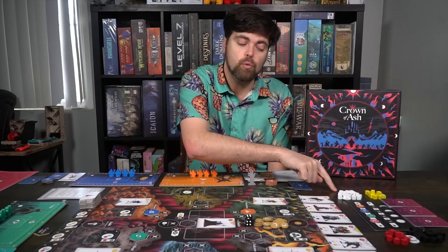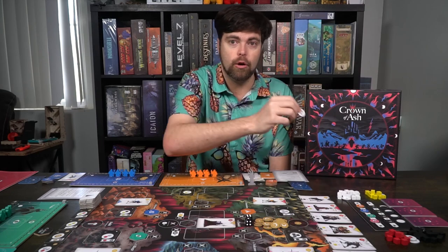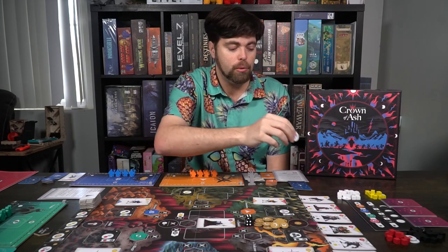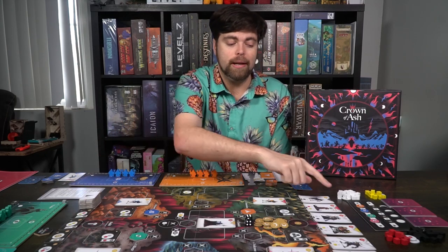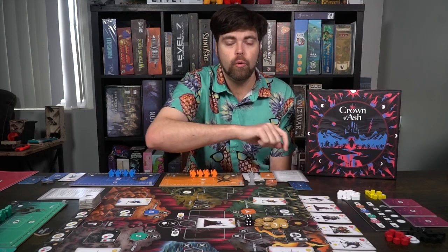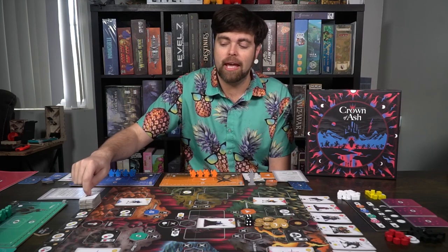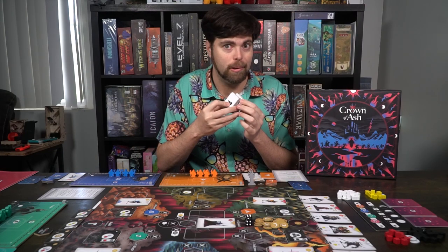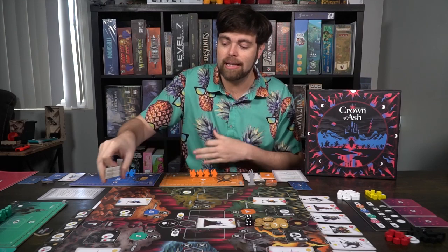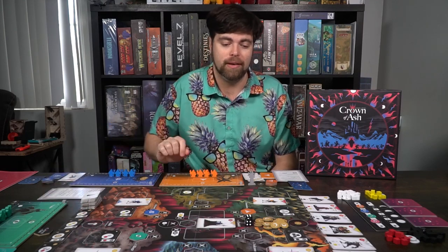Put all of the resource tokens, as well as the larger resource tokens that add up to three, in each available space around the board. Each player is also going to be getting a marker indicating their turn order — you can shuffle these randomly and place them down in order. At the bottom of the game board, take the tower deck, which has tier one and tier two. Shuffle the tier ones and place them on top of the tier two, then deal out four towers across the bottom of the game board.